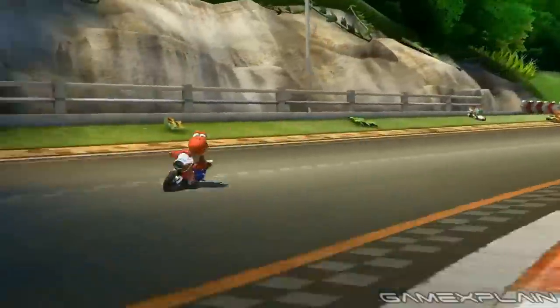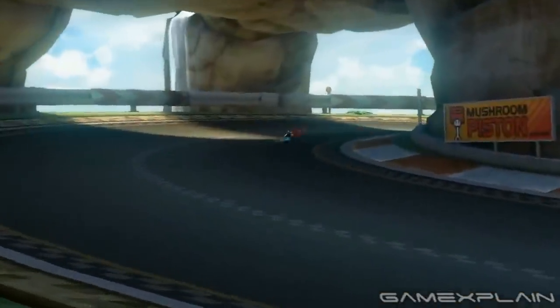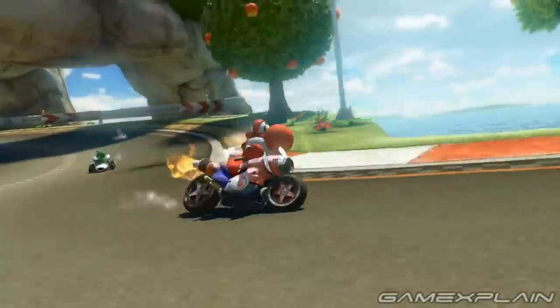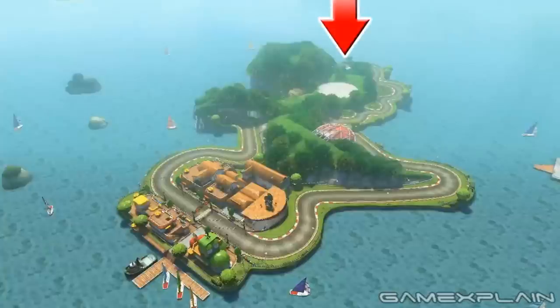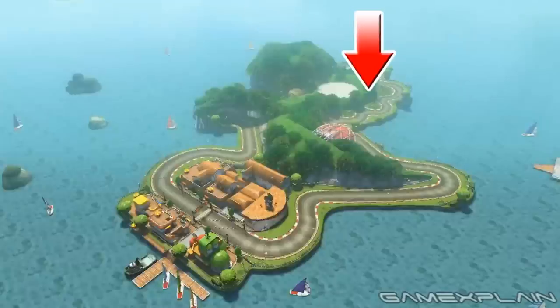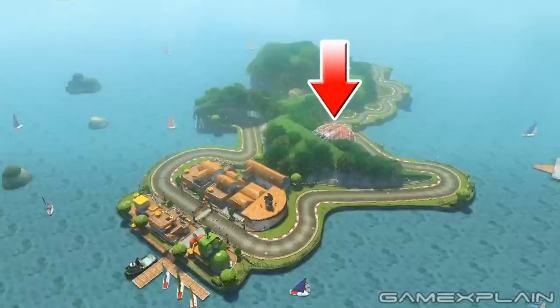The track's visuals have been vastly updated with a ton of new details all over the place, and nowhere is this more evident than in the opening shot that provides an overhead view of the course. The entire track is still shaped like Yoshi himself — here's his eye, the tunnel section serves as his nose, the flowerbeds are the scales on his back, and the overhang you pass underneath is his saddle.